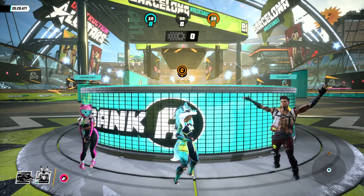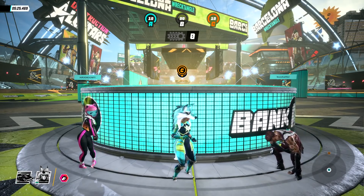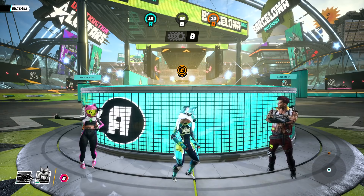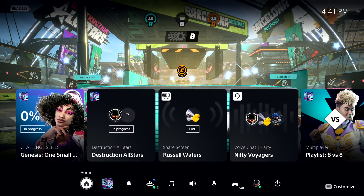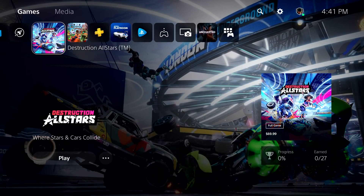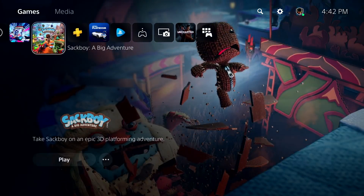Okay, so far we've shown off how to jump into activities, how to chat with your friends, get into groups together to play, and capturing gameplay — all of that while in-game. But what if I want to play a different game? Welcome to the PlayStation 5 home screen. This is where you'll land when you start up from a powered-off state, and where you'll go when you want to choose a new game to play or download. The layout of this space is designed to present games and game content beautifully on a 4K display, with simple and super-fast access to what you need.